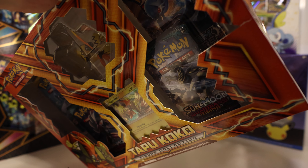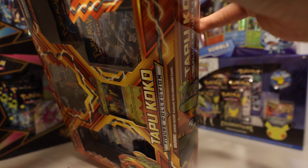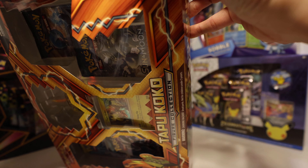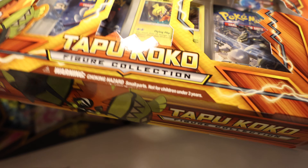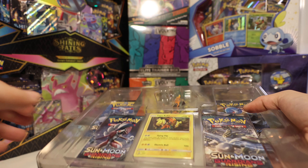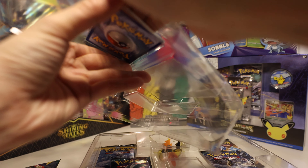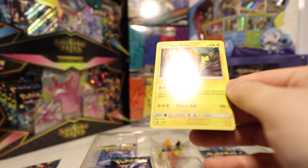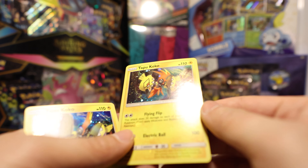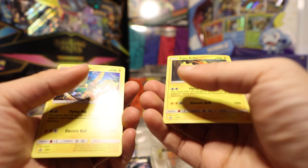I'll be super sad if I get no hits from both of these boxes. No hits so far — not even a holo. All we got are these promo cards. So this is our Tapu Koko — it's got a holo foil all the way around. And this is our other one. They are identical other than their art.